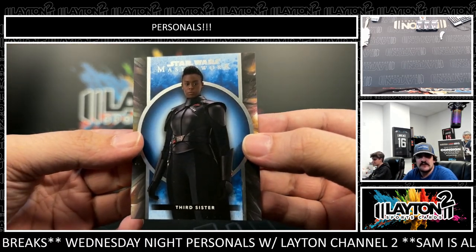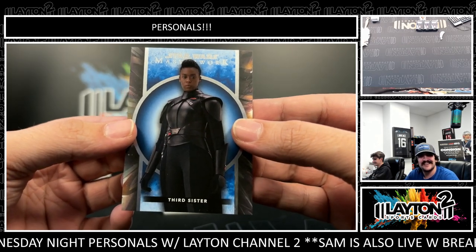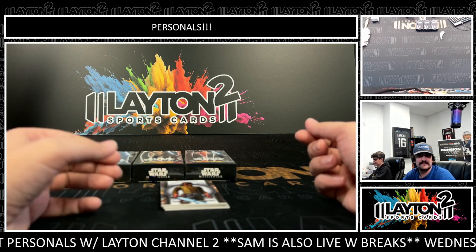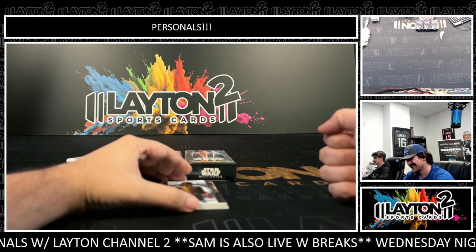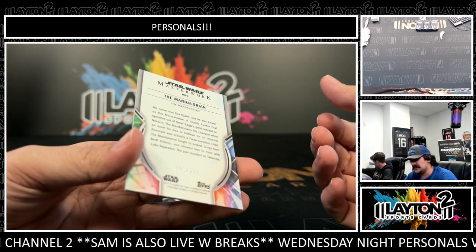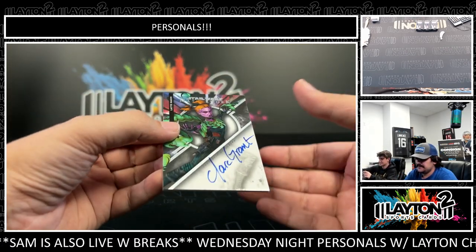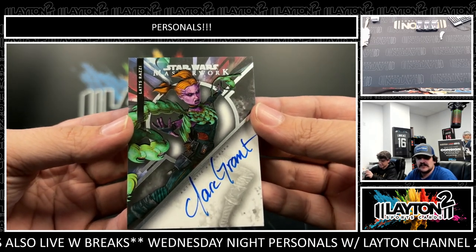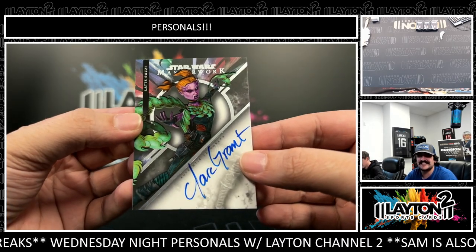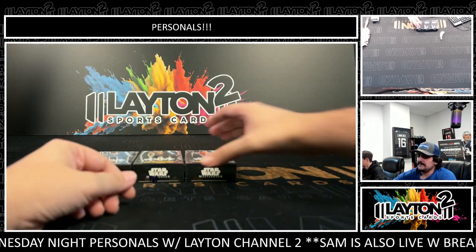And blue is going to be Third Sister Reva. There's a Canan Jarrus, there is the Mandalorian to 2.99 on the silver. And this auto is going to be Claire Grant as Lots-Razi. The last card was encased Yoshida - very nice! Claire Grant as Lots-Razi.